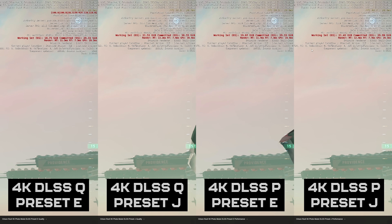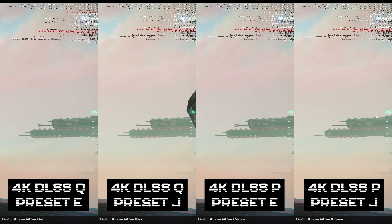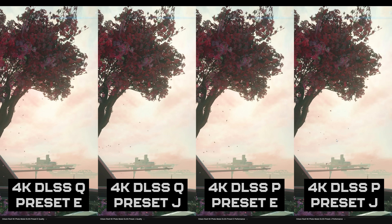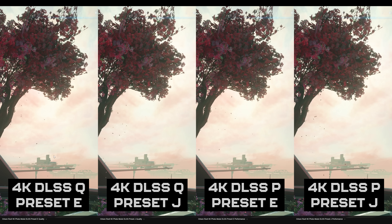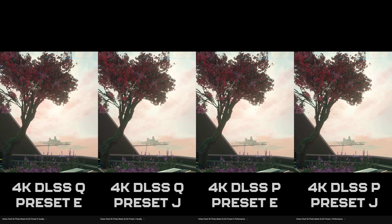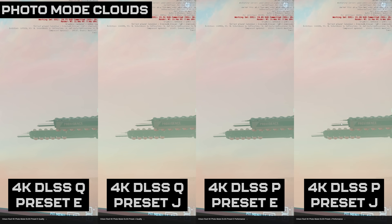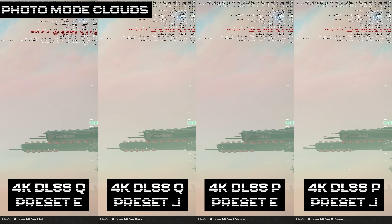Looking at the performance numbers: there's more of a gap here between E and J models — maybe a couple of frames — but you could run the J performance preset upscaling from 1080p and get better overall image quality than the previous E quality mode from 1440p. The key point is you've gained nearly 20 frames. So if you're absolutely insistent on having photo-volumetric clouds on, you can now do it by using the J preset and upscaling from 1080p. That's quite a big win for anyone playing on an Nvidia card.